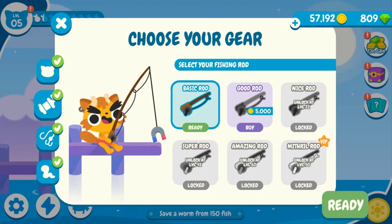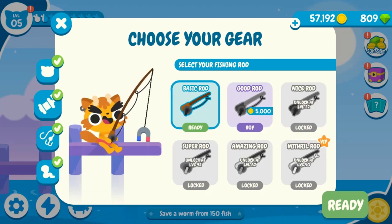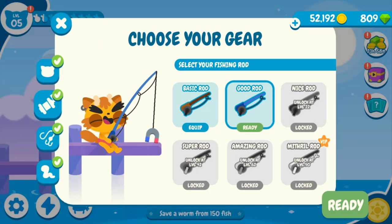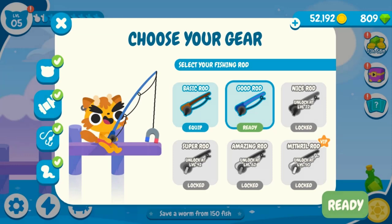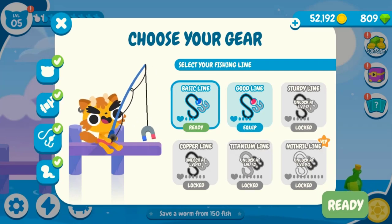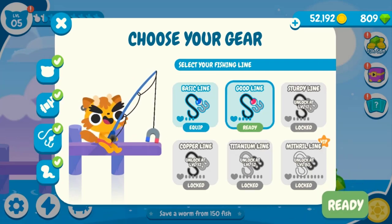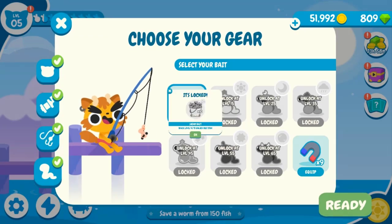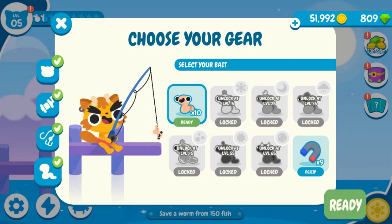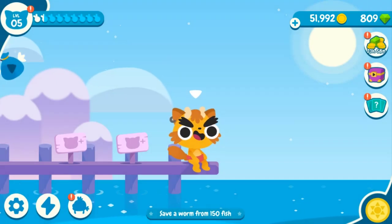Let's try this and see what we get. We're gonna buy this. Let's see what else we have — upgrade the line and use the good line. We need to buy more worms for bait, we have none left.